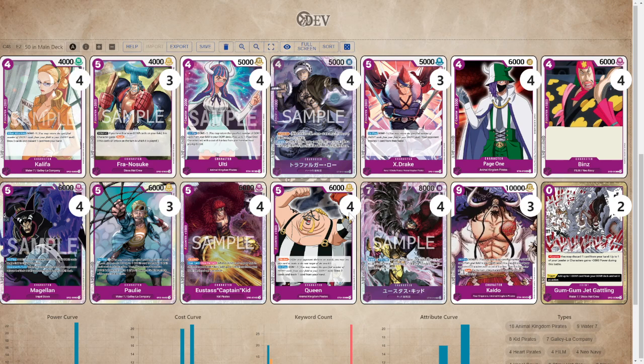The deck relies on a lot of 2k power because it needs to keep its characters alive, so you are going to struggle against decks that can just outright remove your characters. You could imagine what that means — Blue-Black, right? And since Blue-Black Sakazuki is going to be such a force, that is why I think you should be running 4 of the 7-cost Kidd as opposed to the list that ran 3. Not that there's anything wrong with that — it's just what I think you should run.